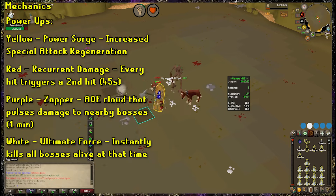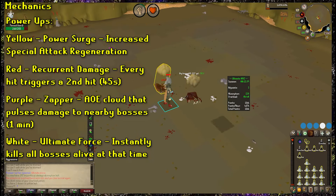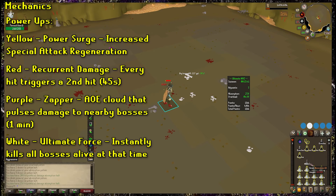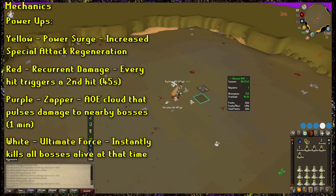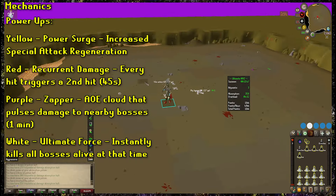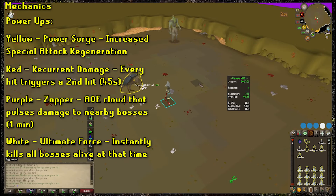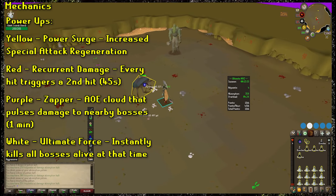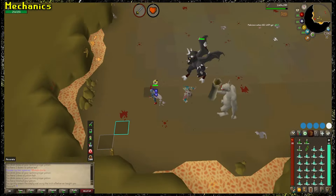The last power-up is the white one, called the Ultimate Force. This one is easy — it just kills every boss that's currently alive. This is a double-edged sword because it does NOT award points when the bosses are killed. This power-up is typically used for more experienced strategies, and I would not recommend using it for newer players. As a newer player, you should activate all these power-ups, save the Ultimate Force, or the Power Surge if you don't have a weapon you're using for its special attack.